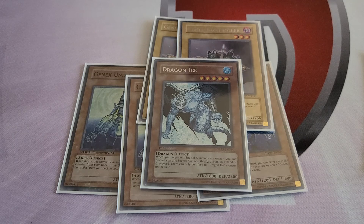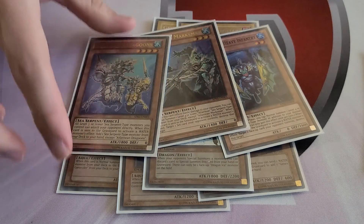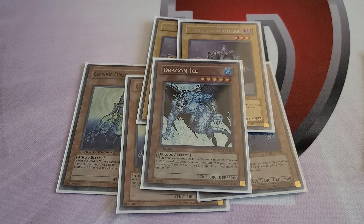Dragon Ice has a lot of fun synergy. Anytime your opponent special summons a monster, you can discard a card and special summon it from your hand or grave — it can discard itself. Most of the time you want to use it reactively, discarding an Infantry or Marksman. It's still not bad to discard a Dragoons for it since that still searches. It's particularly crippling against decks with singular monsters like Gladiator Beasts — if you have Dragon Ice set up in grave and Infantry in hand, you can stop them from doing a whole lot.